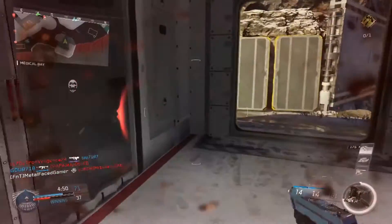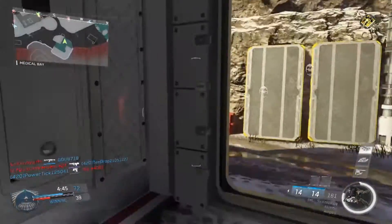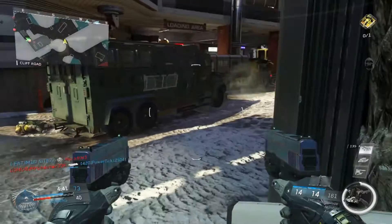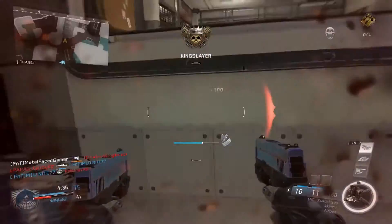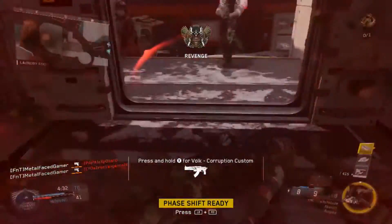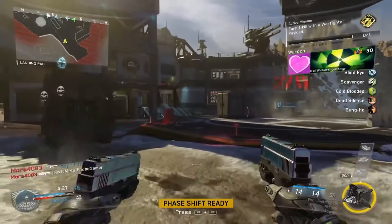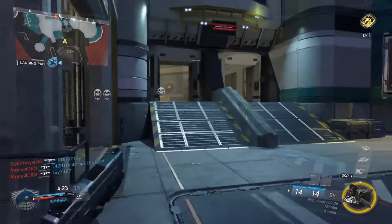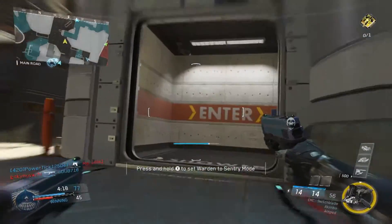I peek out to see if the guy's gonna sneak in — not worth it, I dip out. Being patient with these guns is very, very important. Oh my god — double Warden! Double Wardens with the shortest-shooting pistol probably in the history of Call of Duty!